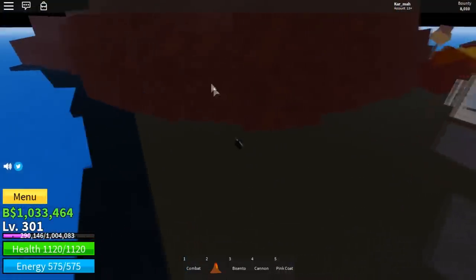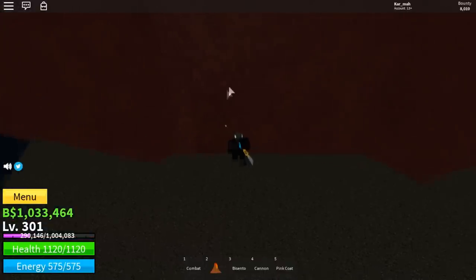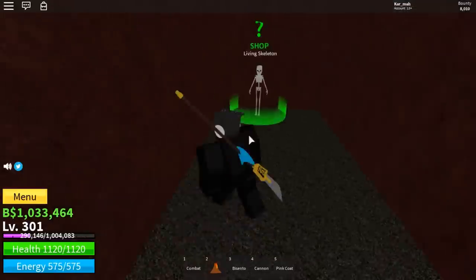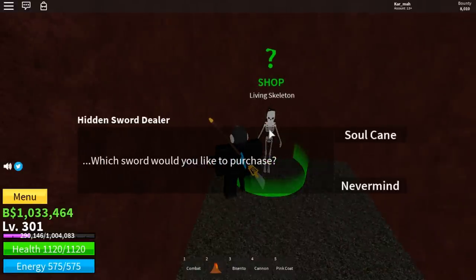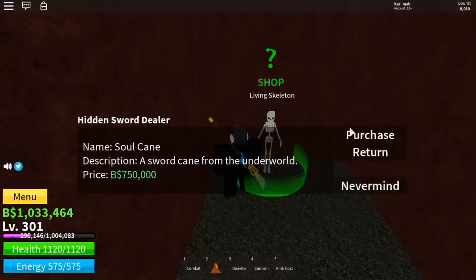Come over to this rock right here. You can kind of see a little darkness around it. If you come in here you can walk through it, and you'll find the living skeleton — the hidden sword dealer.